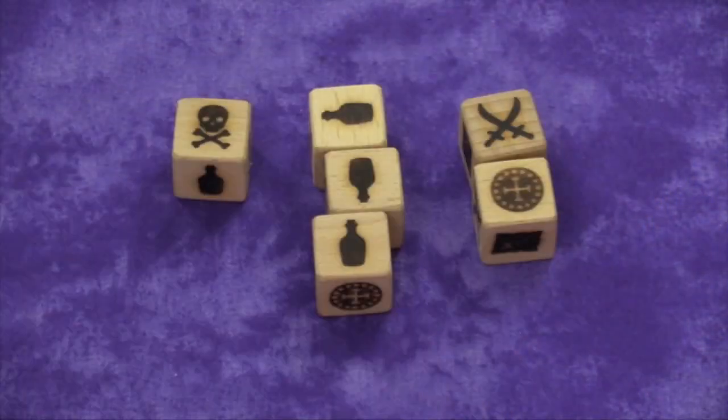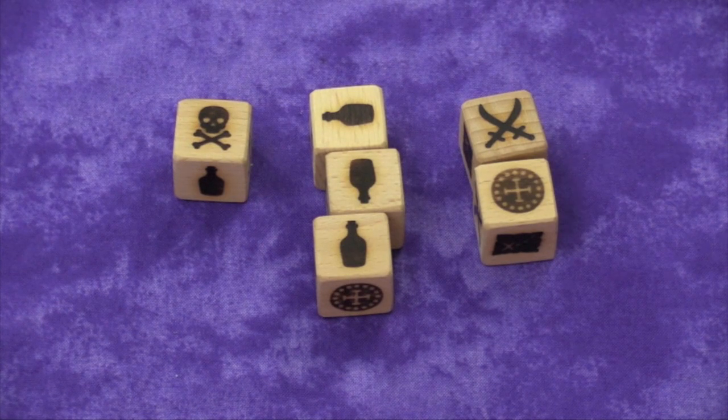Now, when you roll coins at the end of your turn — when you've taken your final roll — each coin symbol is going to give you a coin from the middle of the table.